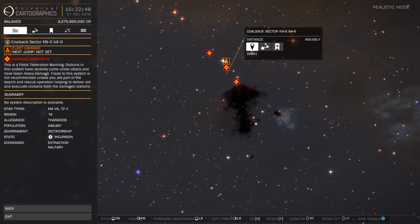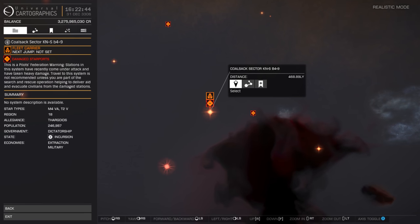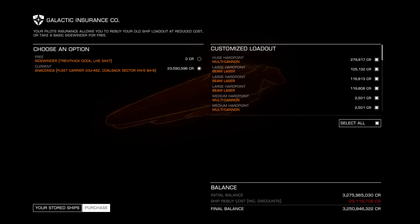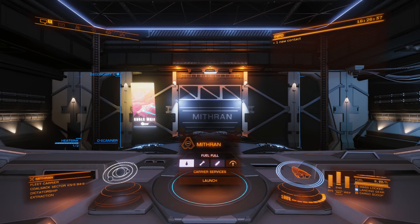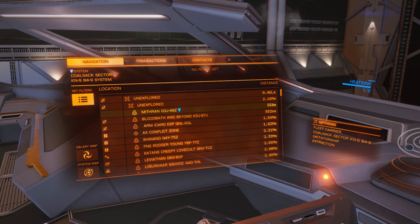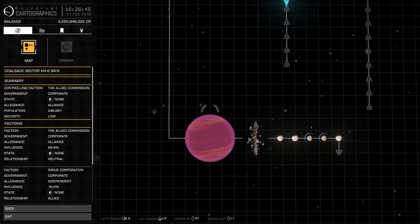The only two options were to manually catch up with the very low jump range on my combat Anaconda — that wasn't really an option — or to self-destruct and respawn at my fleet carrier. The quickest way to do it, but a little bit on the expensive side. At any rate, here we are, and now we can get on with some genuine bug hunting.